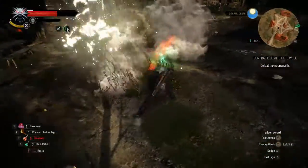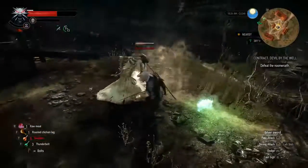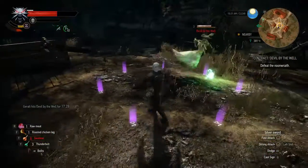Another thing the Noon Wraith does is she blinds you just before spawning those adds. What those adds do is they pretty much defuse you and then they also heal her a little bit.